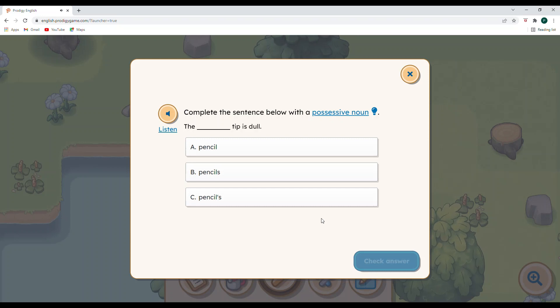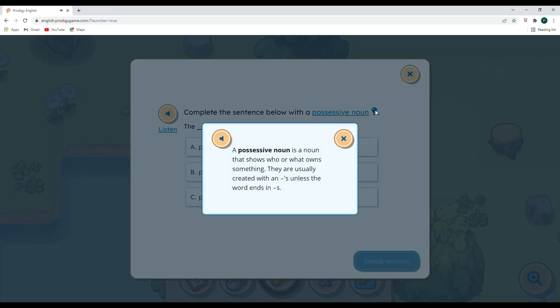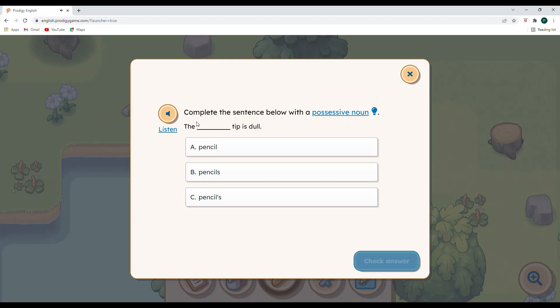Complete the sentence below with a possessive noun. A possessive noun is a noun that shows who or what owns something. They are usually created with an apostrophe S unless the word ends in S. The pencil's tip is dull — we have to find the apostrophe. That signals that we're not talking about two pencils or 73 pencils; we're talking about the pencil and what its tip looks like. That apostrophe is very important in your writing and in your reading.